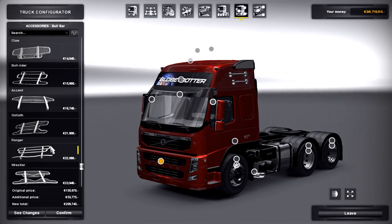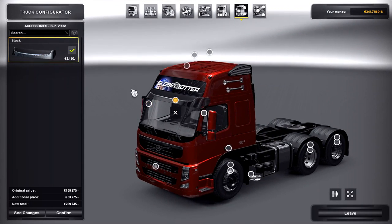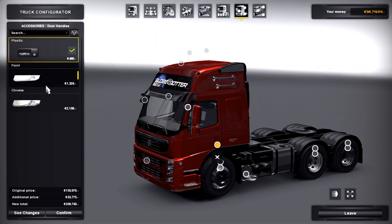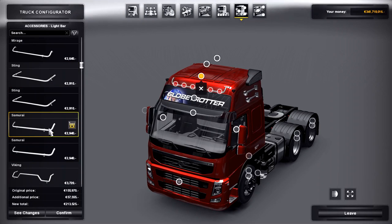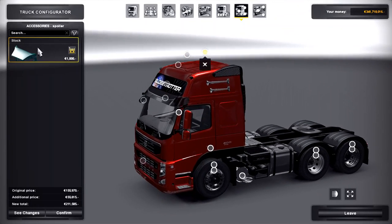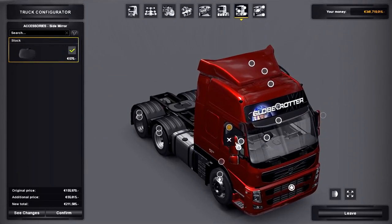For customization there isn't a whole lot. You've got all the default bull bars that fit on here — we'll just throw on the Samurai bar, actually no, we'll go with none. You've got the stock and the stock long frontal mirrors, just one sun visor that can be removed, and you can also remove the Globetrotter badge to have a window up there. You've got plastic and painted mirrors, plus plastic, painted, and chrome door handles. Up top you've got a variety of light bars, each available in versions positioned farther forward, farther back, or moved up. There are two default beacons, and you can add an aerodynamic fairing spoiler, which I think looks quite nice.